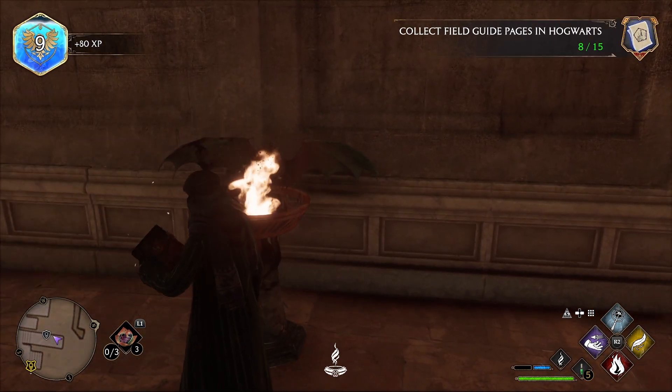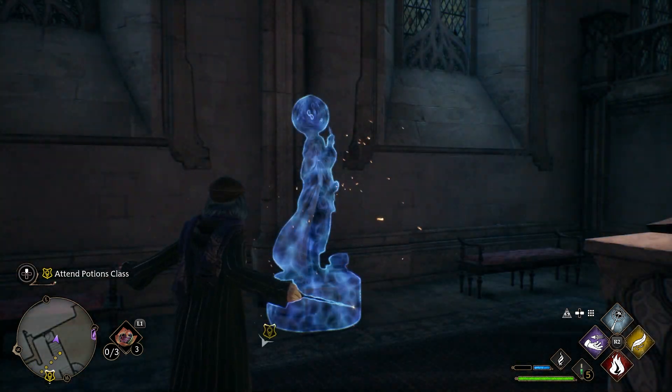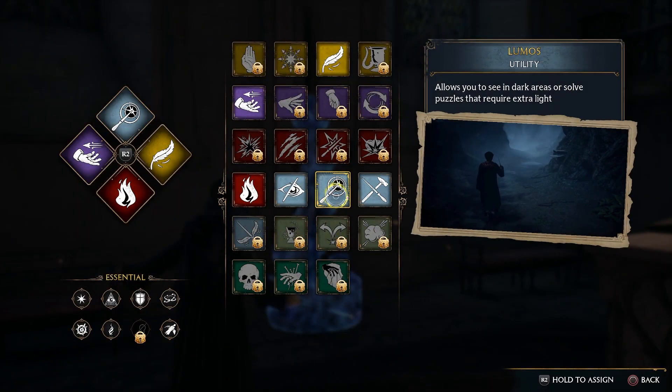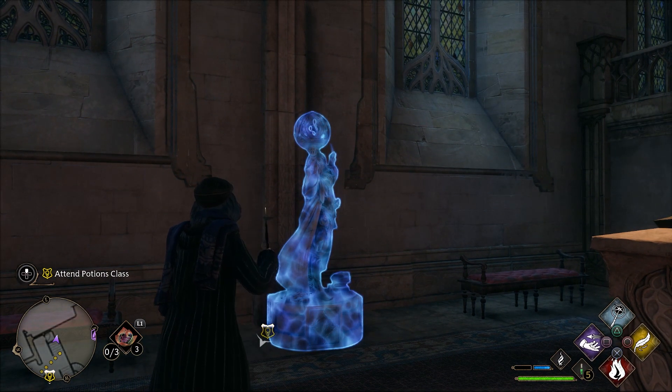You will also come across these little dragon cauldron things. All you have to do is use Incendio to light them up and then the page will appear, granting you XP.